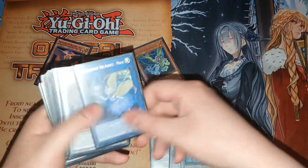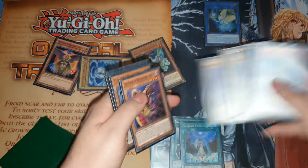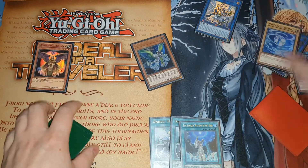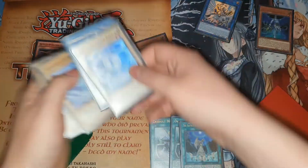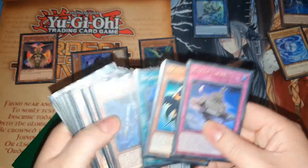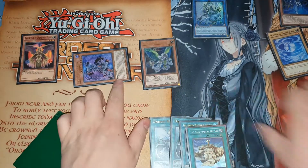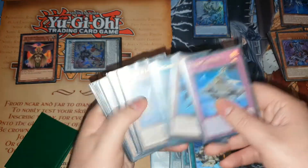Link these two to summon out Moon. Moon sends Majesty Hyperion. Link these two for the Parshath link, then banish the Neptune to summon the Majesty Hyperion. Add the Sanctuary in the Sky.